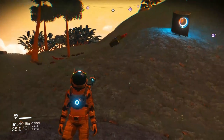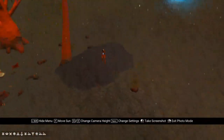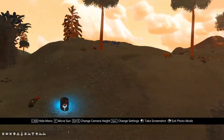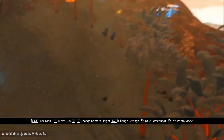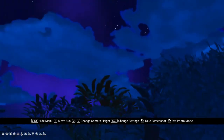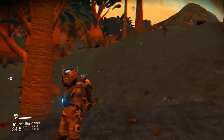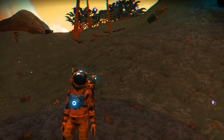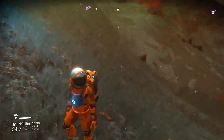Next tip is photo mode. Photo mode is great, not only for pictures, but it stops time so nothing can hurt you and you can look around. Early game, if you're looking for resources and you can't find any, I can move the sun around and look down at the planet — now it's nighttime in photo mode and I can easily see the stuff that lights up. It stops you from taking damage and allows you to find resources by moving the sun around. And, take some cool selfies.